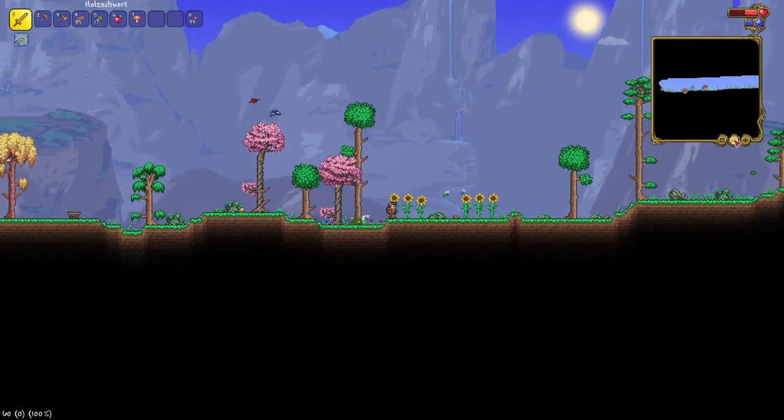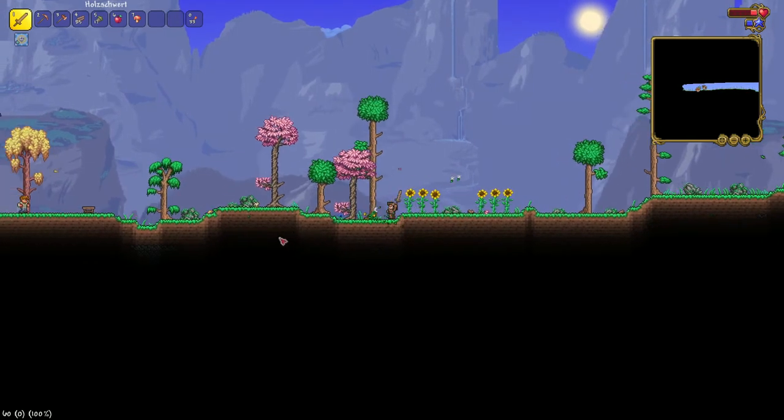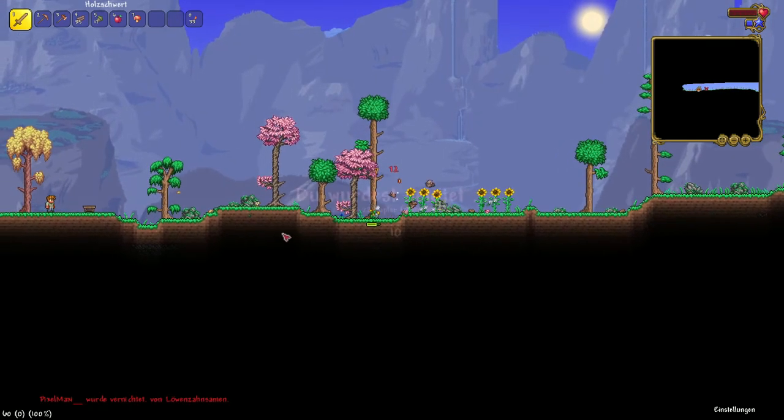I'll turn on the mini-map. What is that? What are you? That's a flower — we just got murdered by a flower! I didn't know that was a feature.